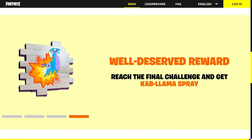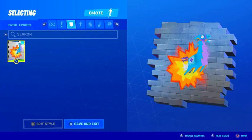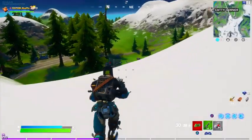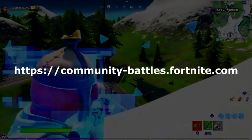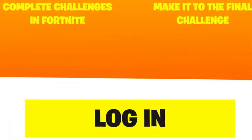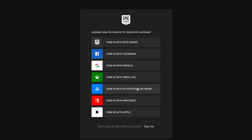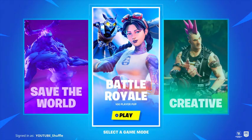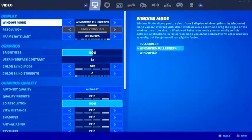Next to the V-Bucks, you also earn the Cop Llama Spray for completely free. To participate in this event, head over to community-battles.fortnite.com. After reading all of it, click on the Join button. Log in to your account and click the button that reads Allow. From there, start up Fortnite and make sure you enable the feature Show on Career Leaderboards.